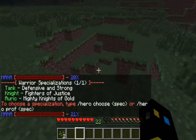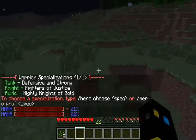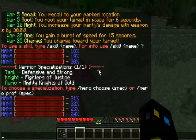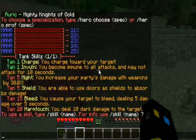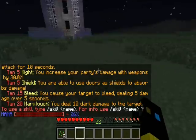You'll see the subclasses for the warrior, which are tank, knight, and auric. Each of those subclasses has different skills — a tank can turn invincible, a knight can charge really strongly. If you do slash skills tank, it shows all the skills. Right there is 'invincible' — become immune to all attacks but may not attack for 10 seconds. There are around three subclasses for each starter class.